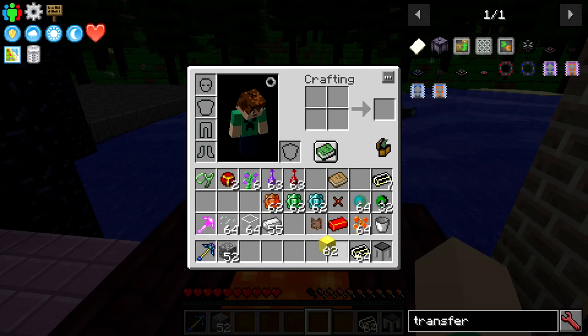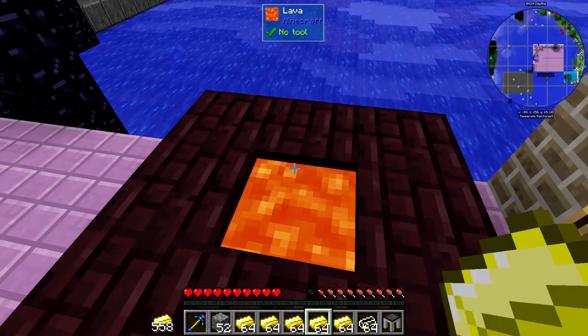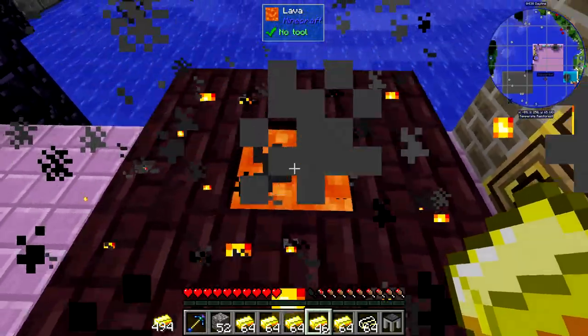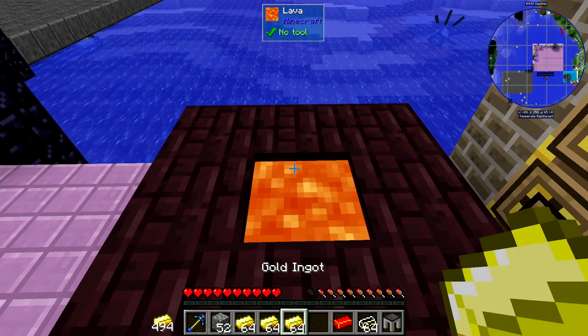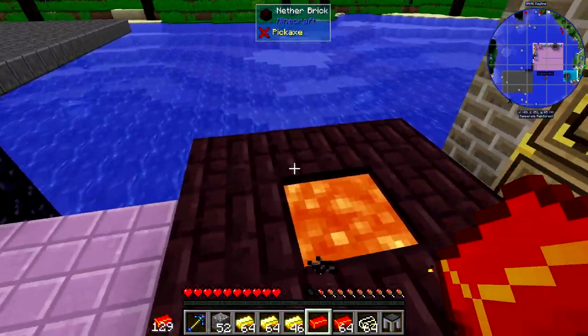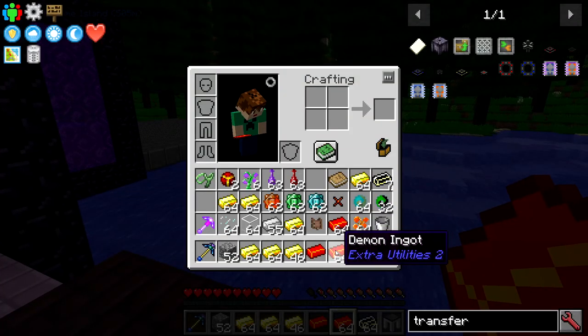The demon ingots are a bit stranger to make. You literally throw gold ingots into lava — and as you can see, we got a ton more. But you do have to have the lava surrounded by nether brick, just like this. It'll create demon ingots, which is a pretty good late-game material for tools.